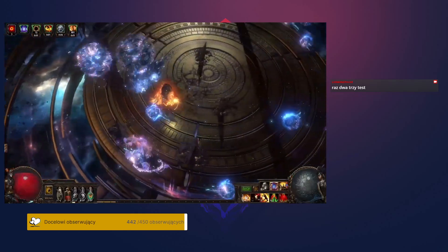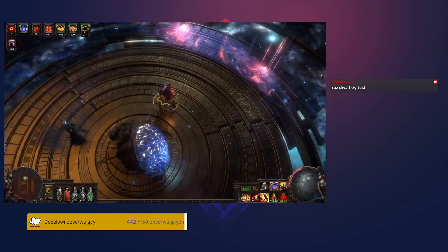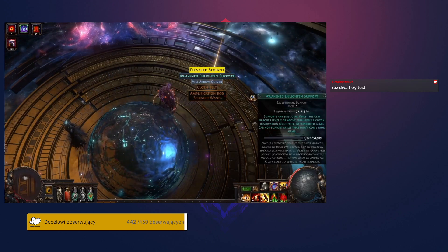Each of the uber fights has an additional high-chance reward and a chance of getting a very rare reward. For example, the Uber Maven guarantees an elevated sextant if you're able to complete the encounter. Very rarely, you may also be able to earn an awakened exceptional support gem, such as Empower, Enlighten, or Enhance.